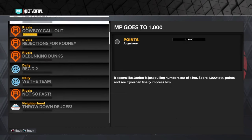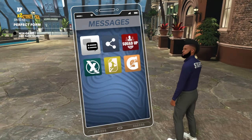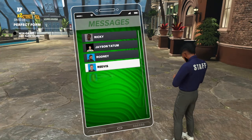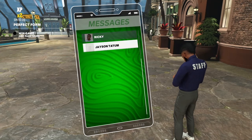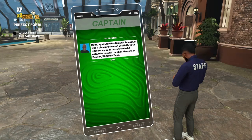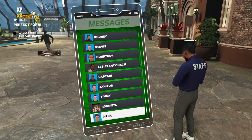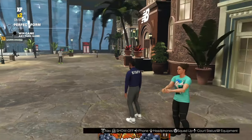You'll go speak to a bunch of people all over this ship, like the captain, this guy named Rodney. Anyway, the person you need to speak to is the janitor. The janitor is the person who's going to give you the no shirt reward.